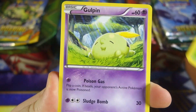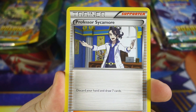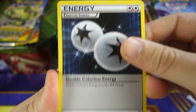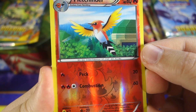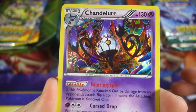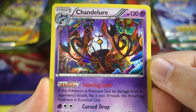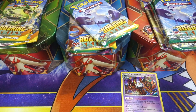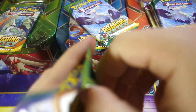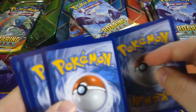We got a Yamask, a Gulpin, Spiritomb, Moona, Venonat, Professor Sycamore, Lampent, and a DCE — very nice, I always pull those. Fletchinder reverse, and our rare for the Phantom Forces pack is a Chandelure holo — our first foil, very nice. I got these tins off of ccgcastle.com, my awesome sponsors, so check them out. They'll also be taking pre-orders for Pokémon Sun and Moon packs and booster boxes.